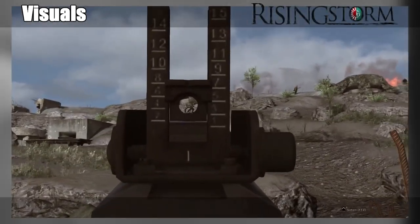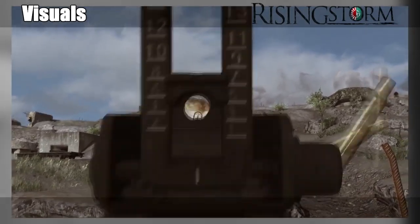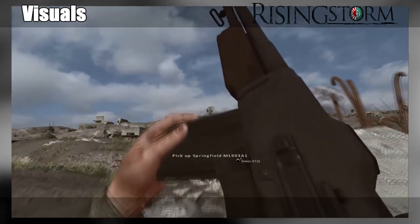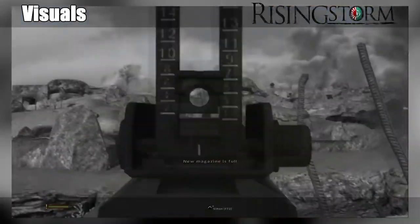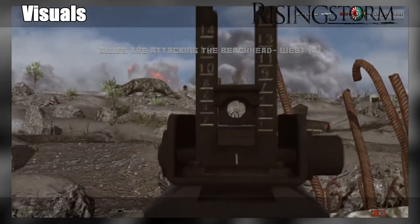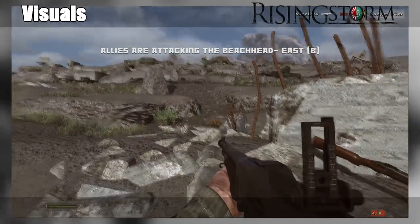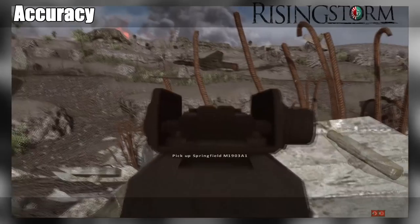This is the thing with Rising Storm — their visuals are just as good, but the weathering effects on the weapon look a lot more natural and realistic. And just like Heroes and Generals, their attention to detail is pretty significant. You can obviously see the magazine guides on the side of the weapon, and some of the features missing from this Alpha 2 were commonly removed by soldiers in the field. So with all that said, I'm going to give Heroes and Generals a 3 out of 5 and Rising Storm a 3.5 out of 5 — very close visually for me.